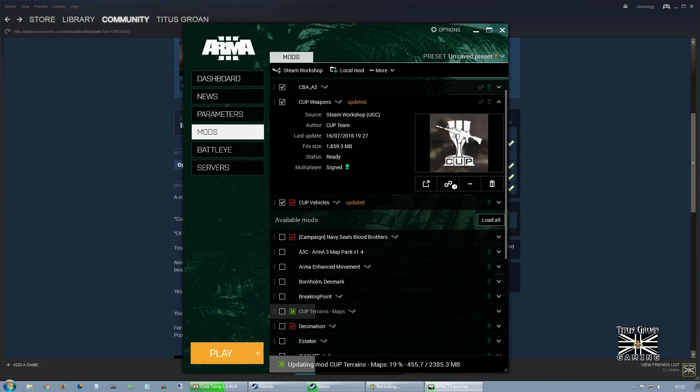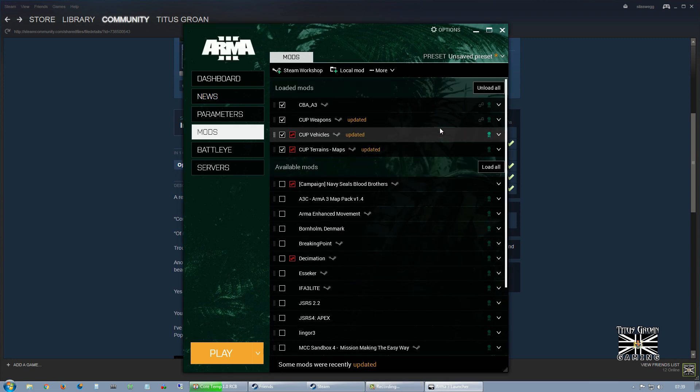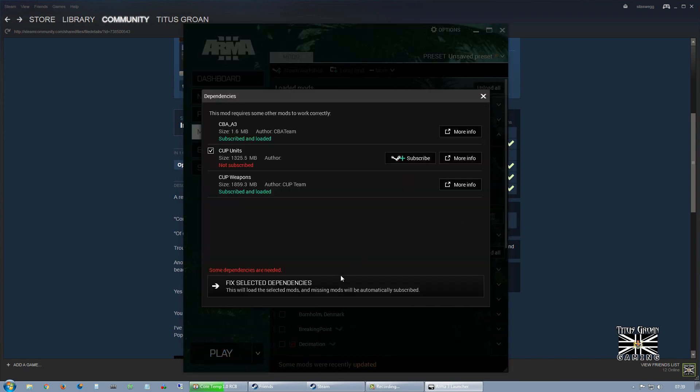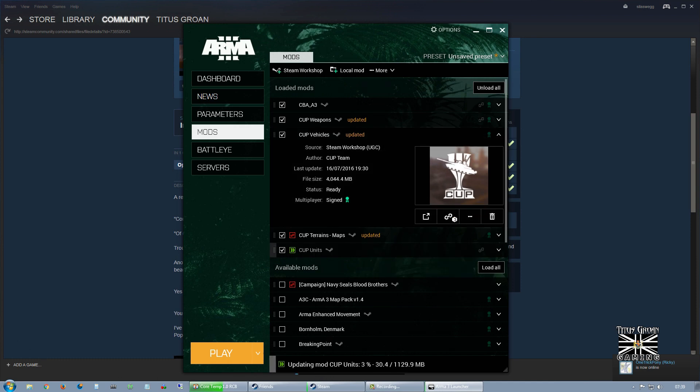Fortunately I've got unlimited downloads — I made sure I checked before I even signed for a contract. Now as you can see they've all got automatically loaded. Anything that's got this red chain, I'm going to click that and we're going to fix selected dependencies. So that'll install CUP weapons as well. And we're going to close that.